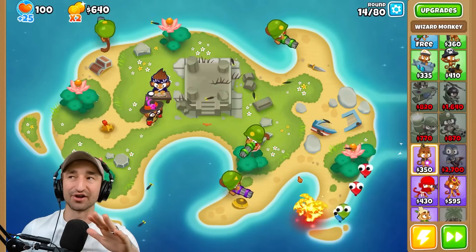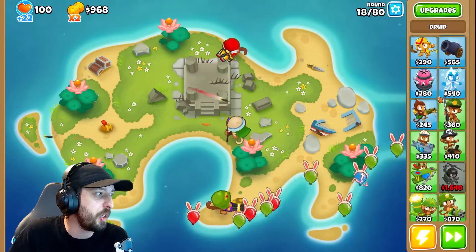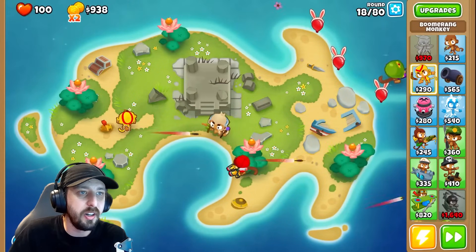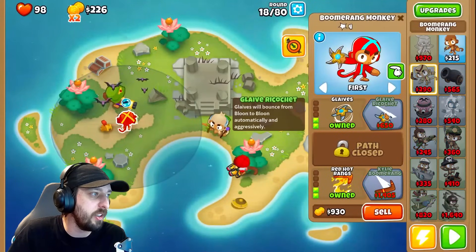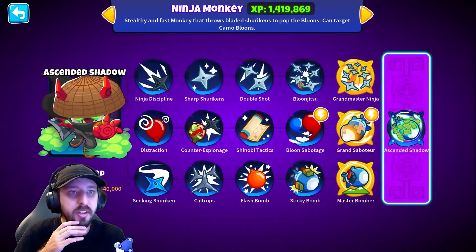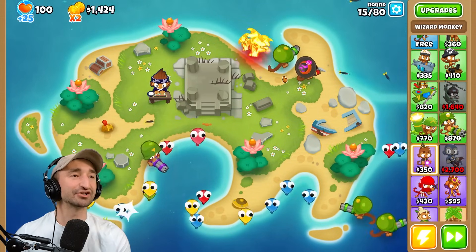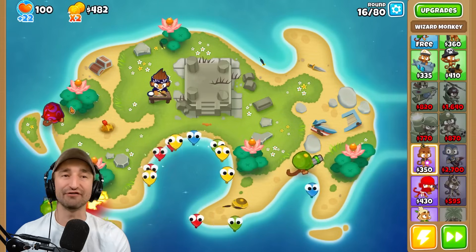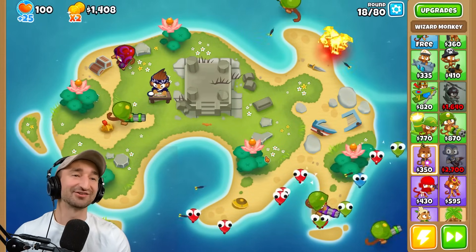Let me put auto start back on now because things are starting to go a little more smoothly. I think I'm doing pretty good. No longer doing good. Boomerang guy — which path has ricochet? That's the one I want. Top route, but I'm going to pick up red hot as well. Ricochet is gonna be good. Ninja monkey might be a pretty solid pickup too for grandmaster because it's got so many extra attacks. We have to make sure he's able to touch the track. I'm not panicking — you're the ones panicking. Okay, I'm panicking. This is bad.